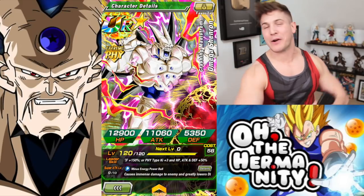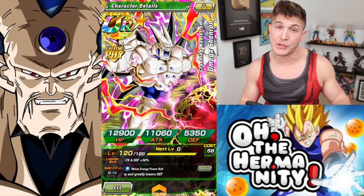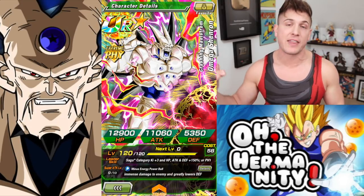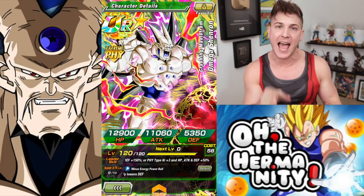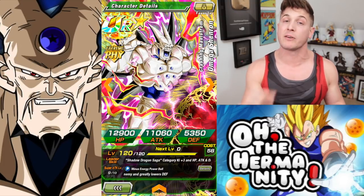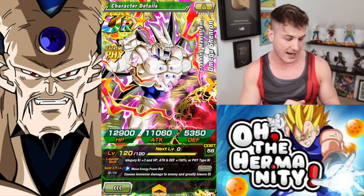What's going on Dokkan Fam, and welcome back to the channel. In today's video I'm going to show you how to boost the super attack of Omega Shenron from SA1 to SA10 without using any Elder Kai's. Now I know the unit on my screen right now is Crashing Maelstrom Omega Shenron, but you're going to have to reverse him in order to do this, and that's what we're going to do together right now.